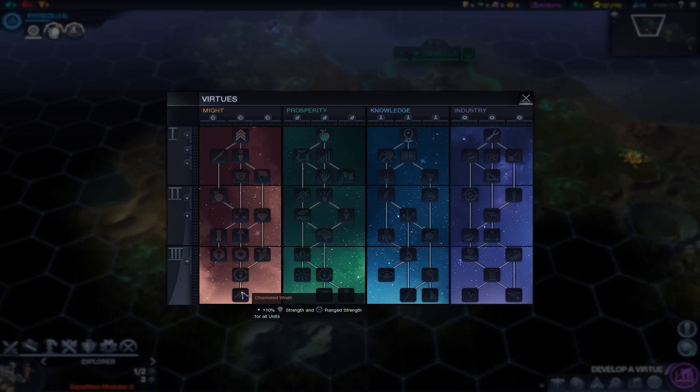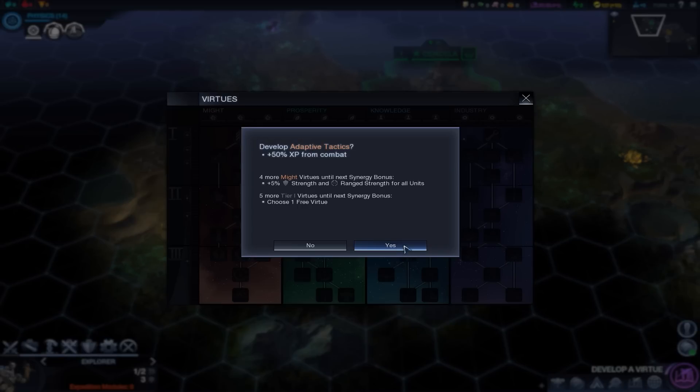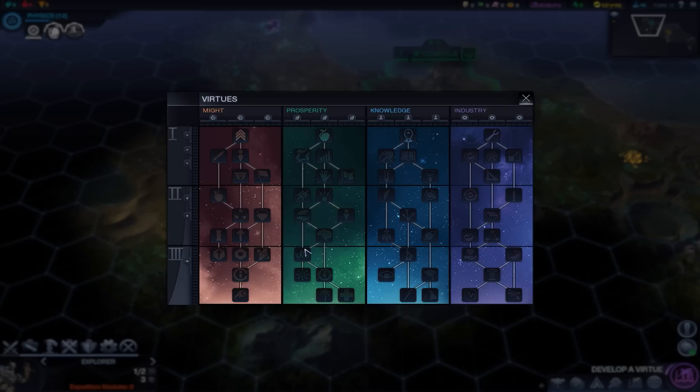What's the first thing we can get here? Choose one free virtue. Might focuses on martial strength — that's growth, that's science. Do we want plus 50% combat, plus 10% food, science, or production? I'm going to say combat. We do want to level up our guys, make sure they're mighty experienced. And then we get a little synergy bonus the first time we get all five of these virtues — that's going to be nice.